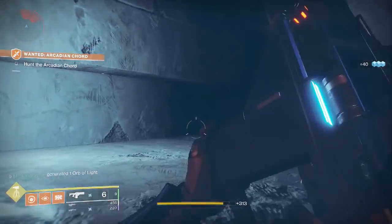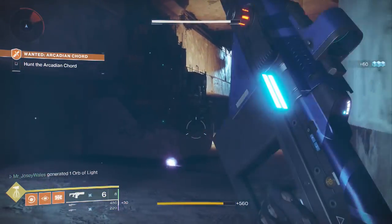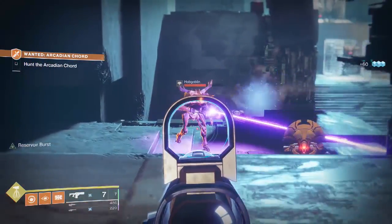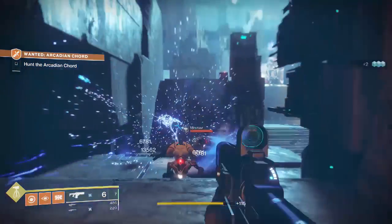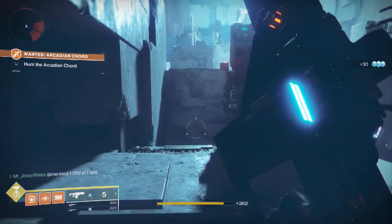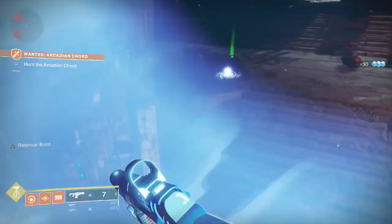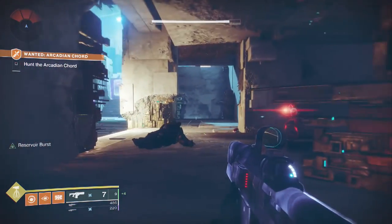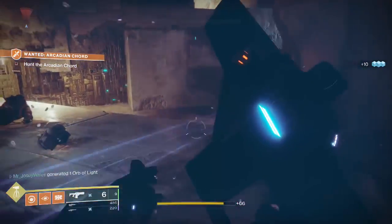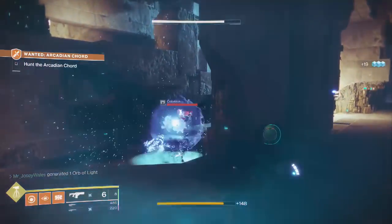Loaded Question is an awesome weapon to use, especially when you have Reservoir Burst activated — it just does so much damage with that Firefly explosion. If you haven't gotten this, you can get it by doing the Pinnacle Reward from the Vanguard. Next time you see your boy Z, make sure you grab that. It does take a while — I believe it's around 40 strikes — but it's a neat weapon, and it's one I've used when doing strikes and things like that.